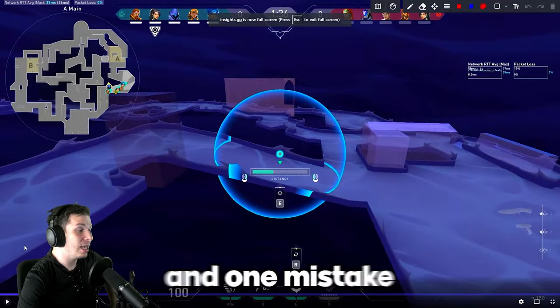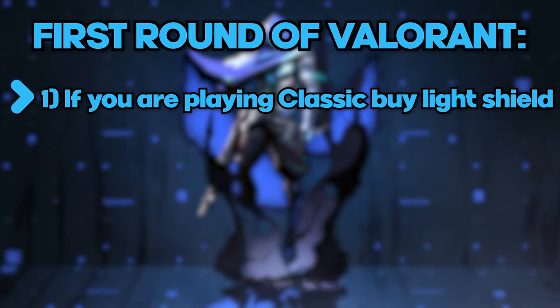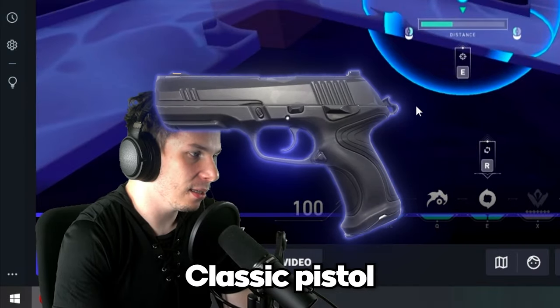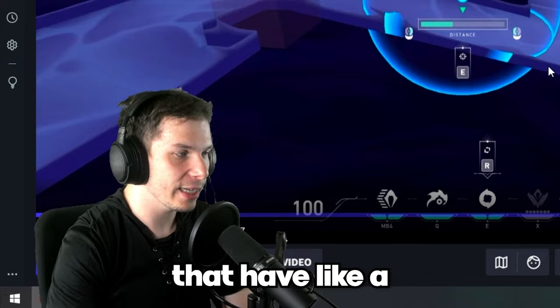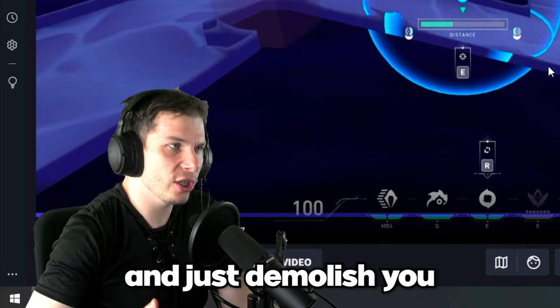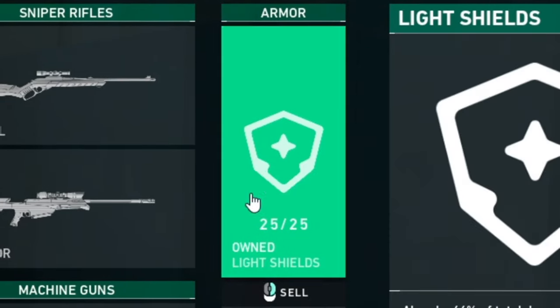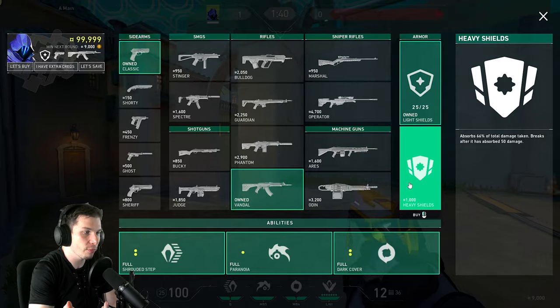We are pushing the A site in the first round and one mistake immediately happens: if you are playing Classic Pistol, you should always buy the Light Shield. When you have a Classic Pistol, you're already at a disadvantage compared to enemies that have the Ghost or the Headhunter, and they can two-tap you in the body. Whichever agent you're playing, you buy a Classic, Light Shield, and the most useful utility for that agent.